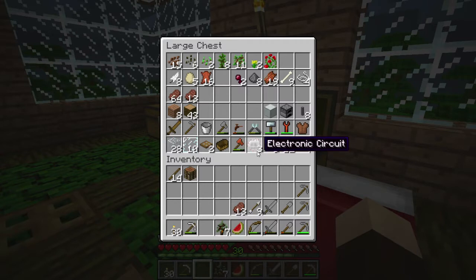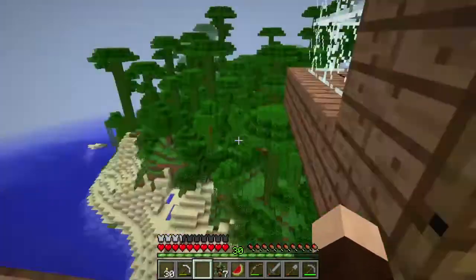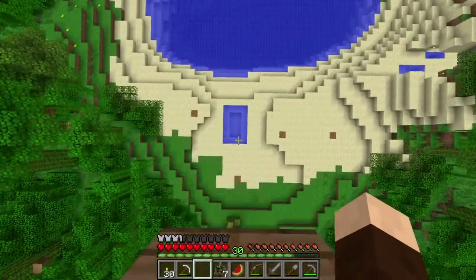I've already started to get some pieces together — I've got some mining pipe and the basic machine casing, which is just the machine block with a changed name. There's no more refined iron, which I thought was interesting, so a lot of the recipes are different now because of that.